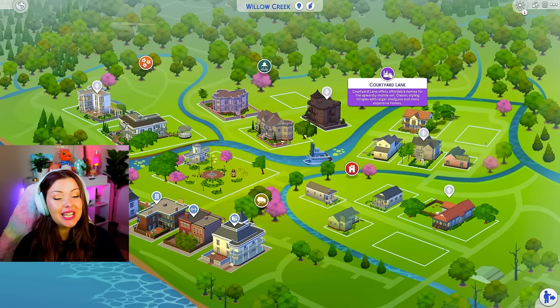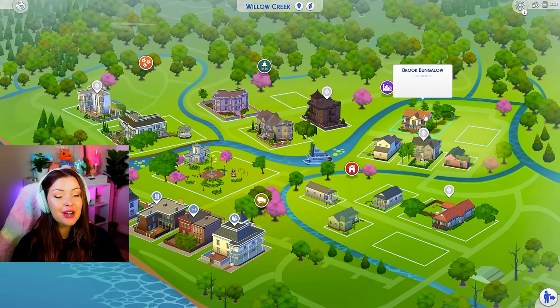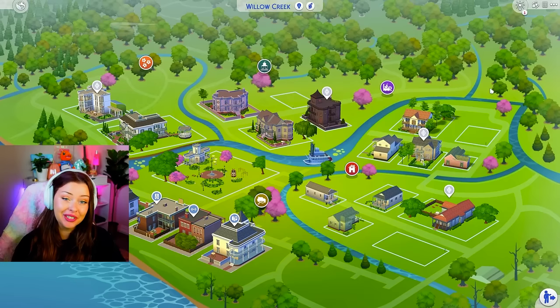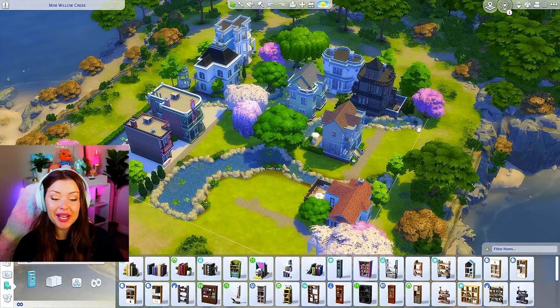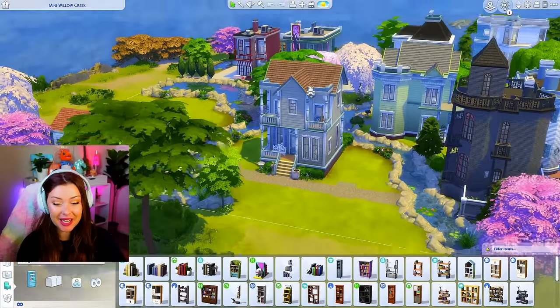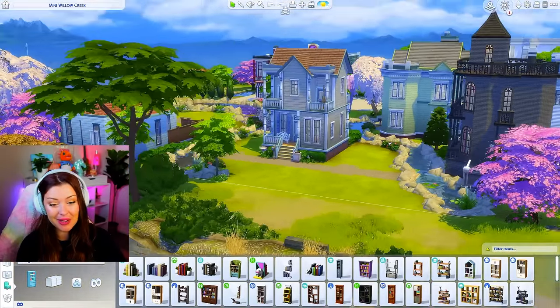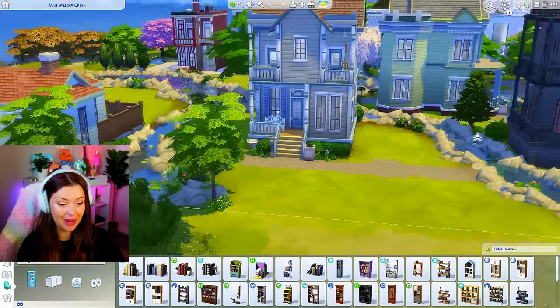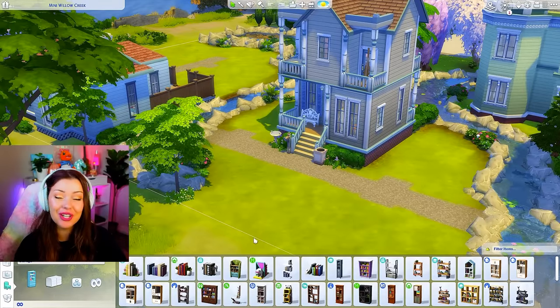Following over to the right in Willow Creek we have Courtyard Lane. This one contains the Pancakes house and a few other lots, five total in this neighborhood. I still have to fit a few different lots into this tiny little space. This was the Pancakes house — so cute and tiny. Look at these small spaces I have left for the other households. I know we're gonna have a little bit of an issue — it's gonna be a little tricky, but we got it.